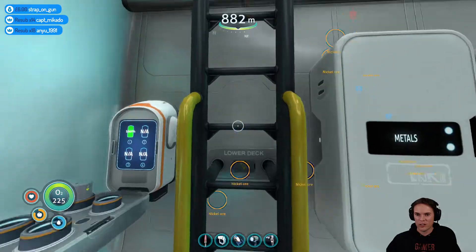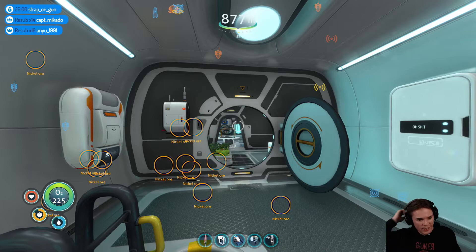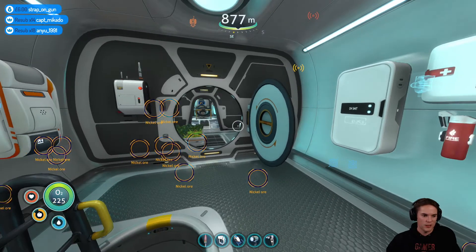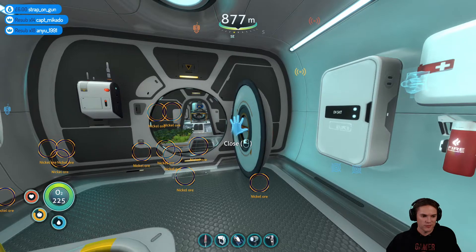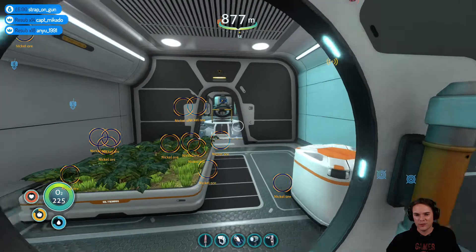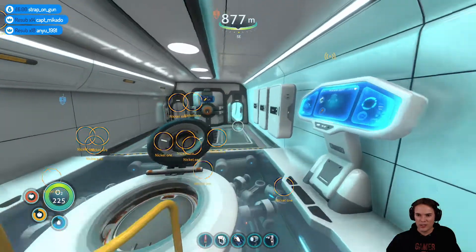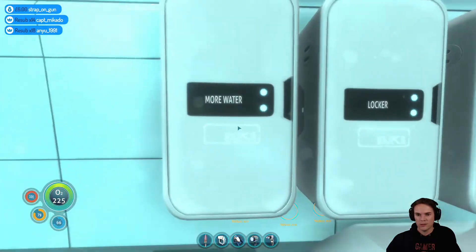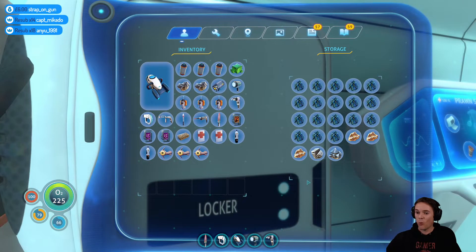Let me see what I've got stashed up here. Should be able to get the resources from the ghost river. I didn't have the depth upgrade for the prawn — I needed the materials from down here to get the depth upgrade, so that's kind of how it's worked out. Let's see if there's any more titanium in this. Titanium and lithium — problem sorted!